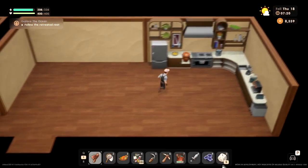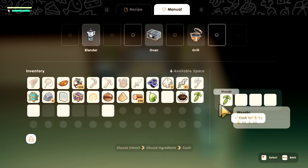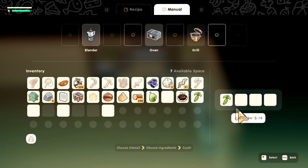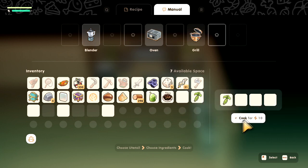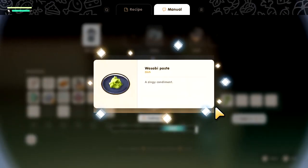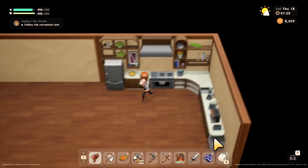The cooking part of this game is still super glitchy. We're going to go ahead and go to manual, throw the wasabi in there and cook. Oh — I didn't click on the blender. Make sure you click on the blender; I forgot to click on the blender.